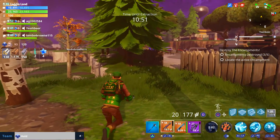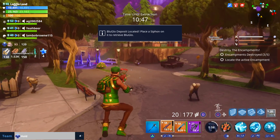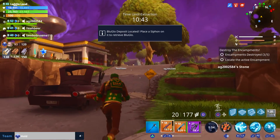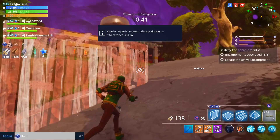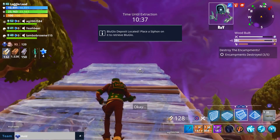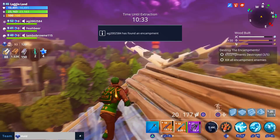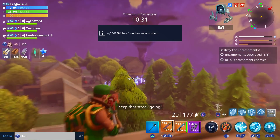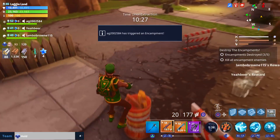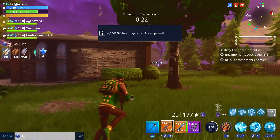The team is at three of five encampments so we've got two more to do. If you're having trouble finding an encampment, what I like to do is build up and look for the glow - just look around for that glow, it's the best way to find them. There it is, right in front of us.